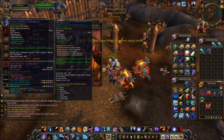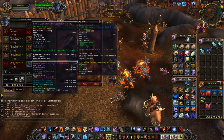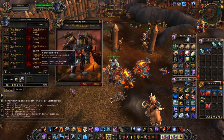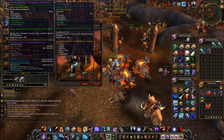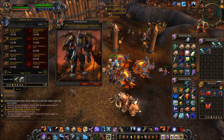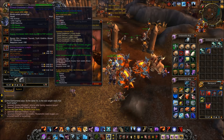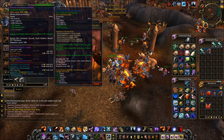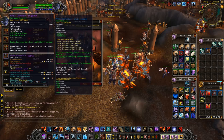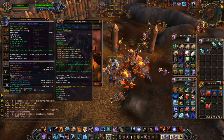The chest guard has versatility and multi-strike — that's a nice one. The feet have critical strike and haste. Another feet piece has 156 haste and multi-strike. The hands have 146 multi-strike and 146 mastery. The head has haste and multi-strike. The legs are critical strike and multi-strike. These shoulders have critical strike and haste.